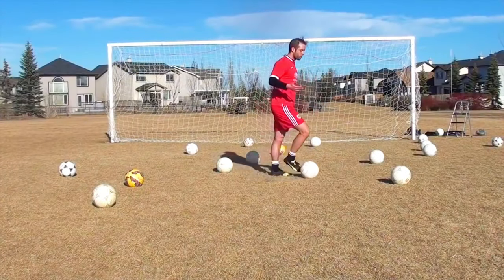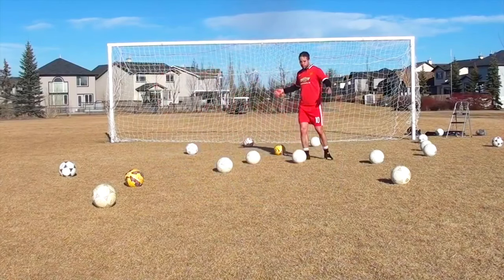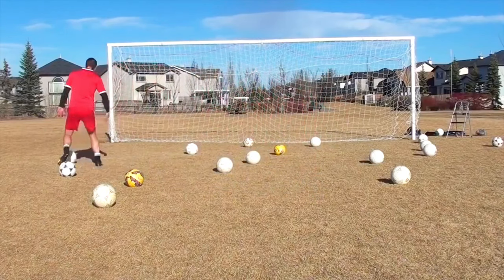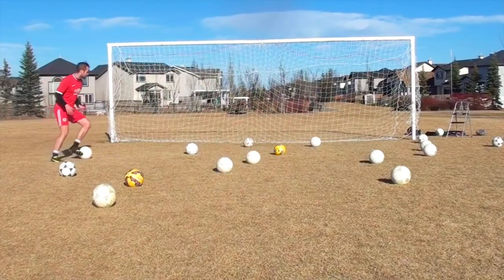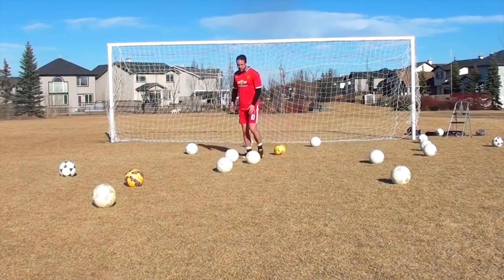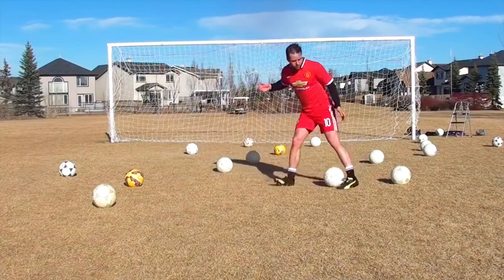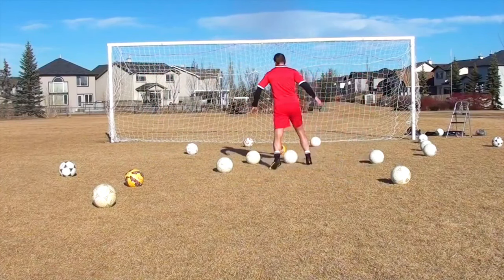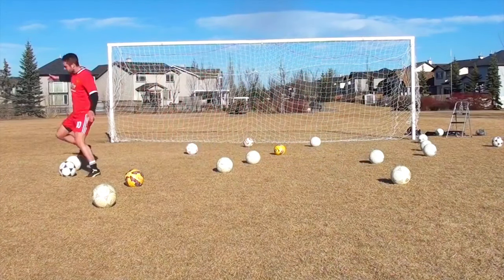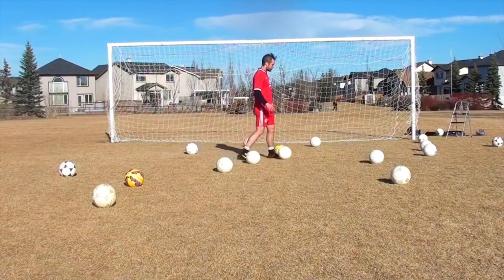With basic dribbling technique you want to think about little touches, keeping the ball nice and close in front of you. You don't want big heavy touches that get away from you and you're always chasing them all over the field. So think about those little touches, keeping the ball nice and close so if you do have to, you can manipulate it in different ways. Quick little touches, and then obviously you want to think about cuts — inside cuts, outside cuts. Little cuts change the direction so you can keep the ball away from defenders and keep possession for your team.